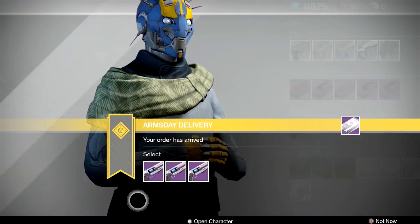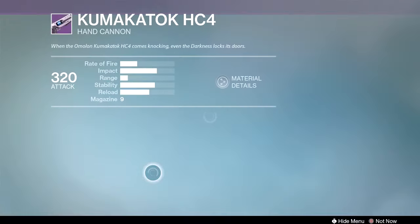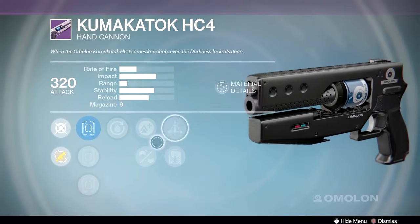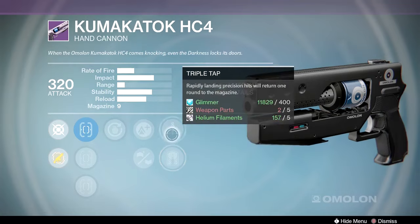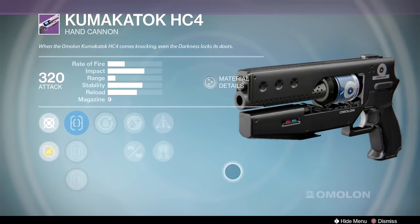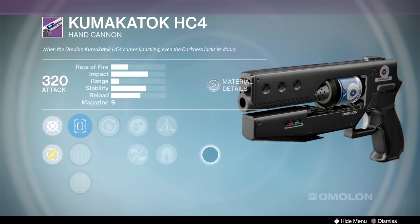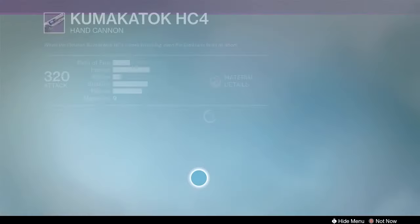Next up the Omolon Kumakatok HC4. You need rifled barrel on this hand cannon — unfortunately in the current state of Destiny, if a hand cannon doesn't have rifled barrel, you pass on it. One roll has triple tap, rifled barrel, and grenadier — triple tap gives you nine in the mag, so you can get twelve or thirteen shots if hitting crits.